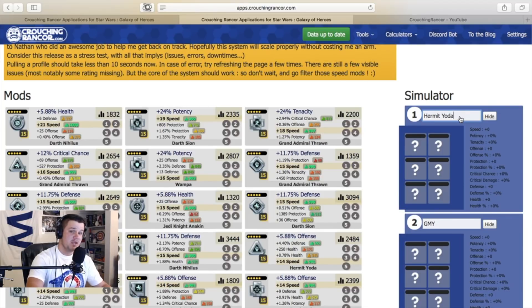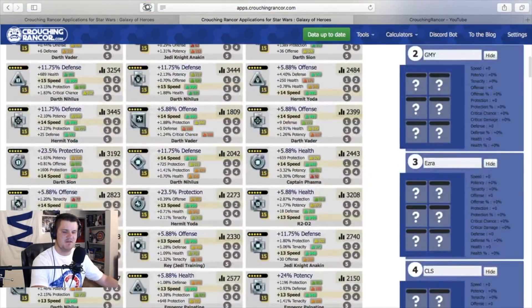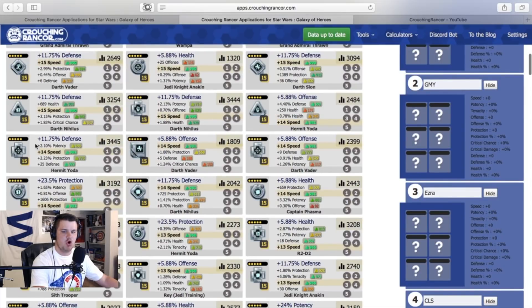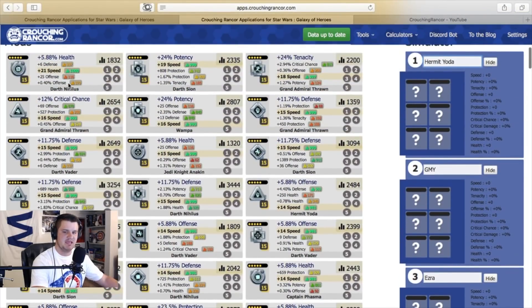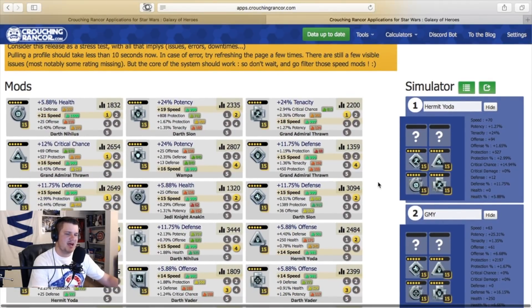Now I am going to go in and assign all of the best speed secondary mods to the characters I need to go first. I'm just going to kind of go through the line here. You can see I kind of start tapering off after about 14 speed — that's probably going to be where I stop. I'll assign all of these mods to characters that need the speed. I have gone through and pretty much assigned all of my best speed secondary to characters I need to be fast. Hermit Yoda is going to be the fastest need I have — I really need him to go fast.